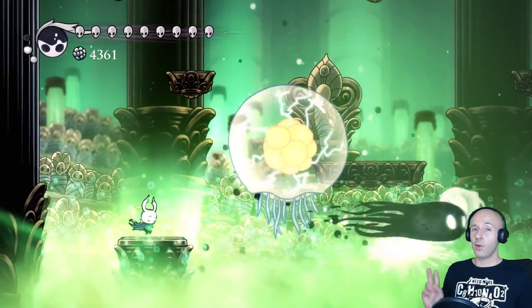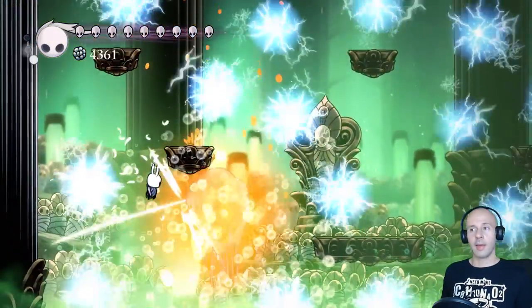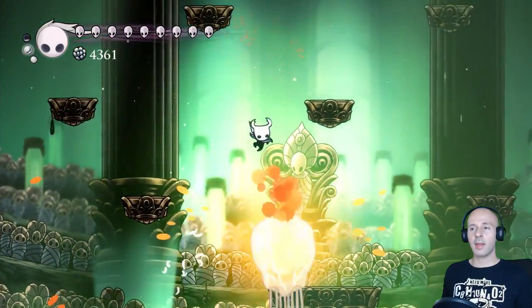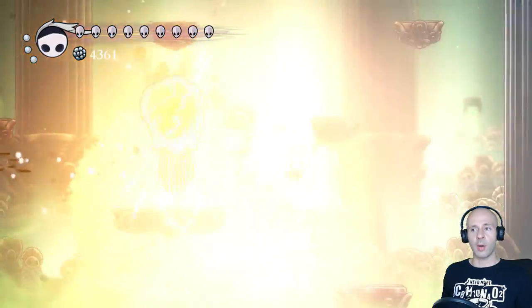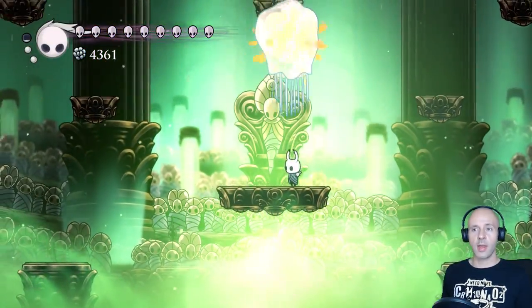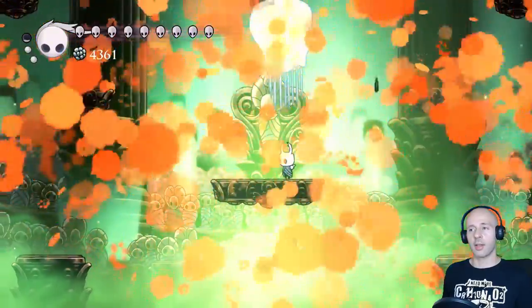I have only two pieces of advice for this fight. Use the Dream Nail in the beginning in order to get some soul. Then line up Uumuu and an Ouma so you can hit them both with a Shade Soul, and the core will almost certainly hit Uumuu.